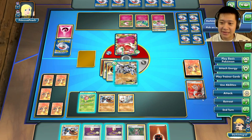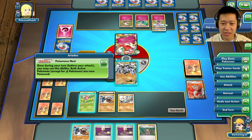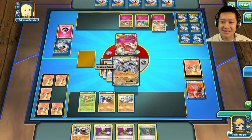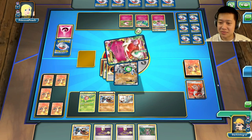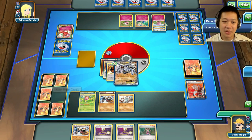I'm going to put an energy onto Lando, use Poison Nest — maybe a Gardevoir's avenged. The combo. There we go, Crazy Hammer. Bye-bye. Two prize cards.